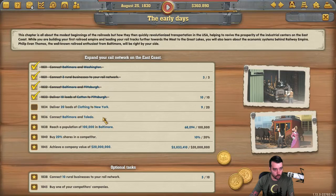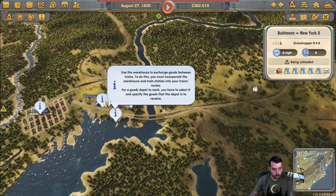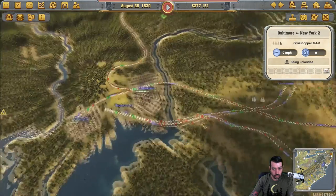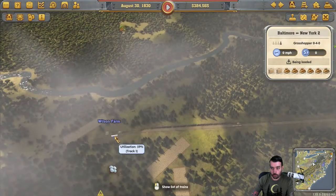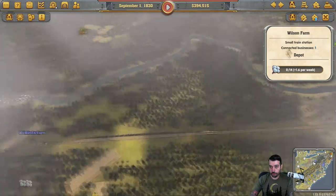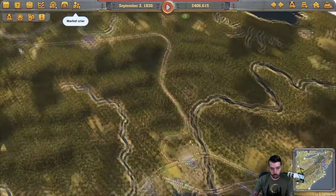Let's look at connecting Baltimore to Toledo first. Let's get rid of all of these hints — we already know enough to get by. How is this doing up here? We're almost running too many trains on there. How's Baltimore to Pittsburgh doing? Yeah, we need to go ahead and clone a train to Pittsburgh to Baltimore. Let's clone that.